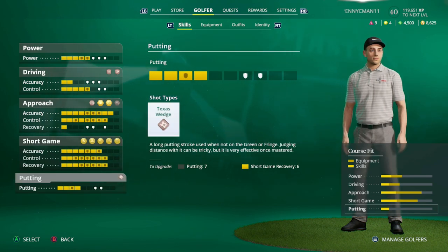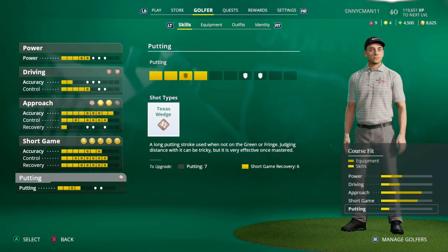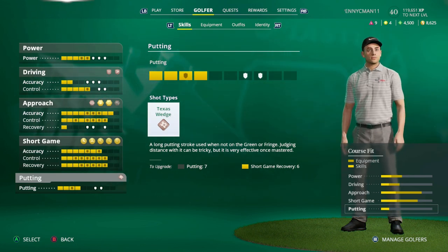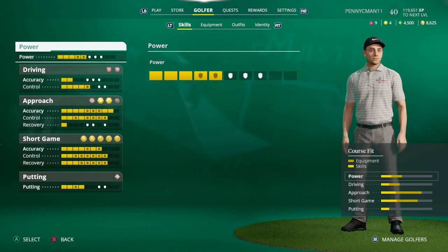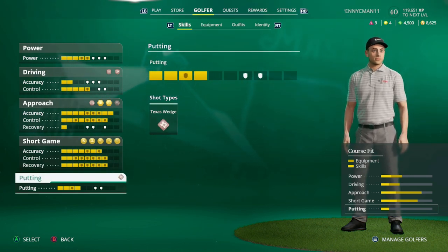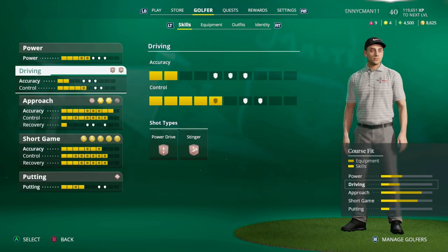To unlock the spinner or runner shot, you need control level 3, 4, or 5. To unlock the Texas Wedge — which lets you putt on the fairway close to the green — you need at least level 3 putting. Shot types are very important. My key early focus was three Power, then three Putting to unlock the Texas Wedge, then I focused on accuracy and control for approach and short game.